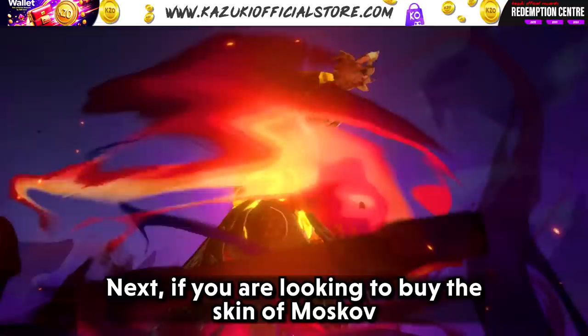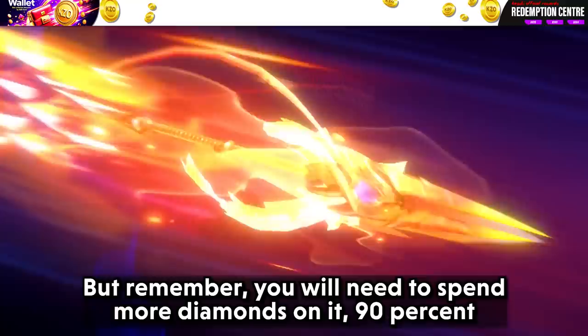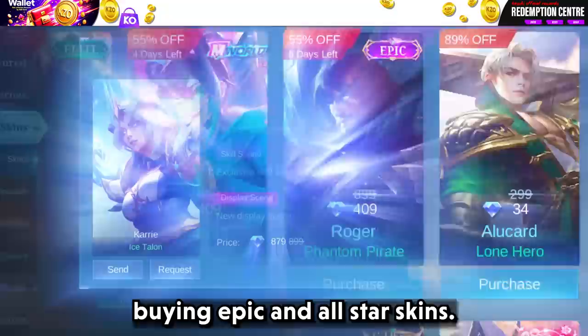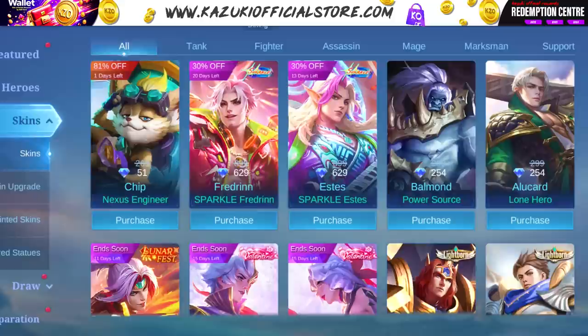Next, if you are looking to buy the skin of Moskov, honestly, go for it. But remember, you will need to spend more diamonds on it — 90% of the time you won't be lucky. So if you really want that Moskov skin, save up from now and hit the Kazuki official store as soon as the event is live. Now let's get into the most responsible way of spending promo diamonds: buying epic and all-star skins. They might not be the rarest option, but they are some of the best-looking and value-for-money skins.